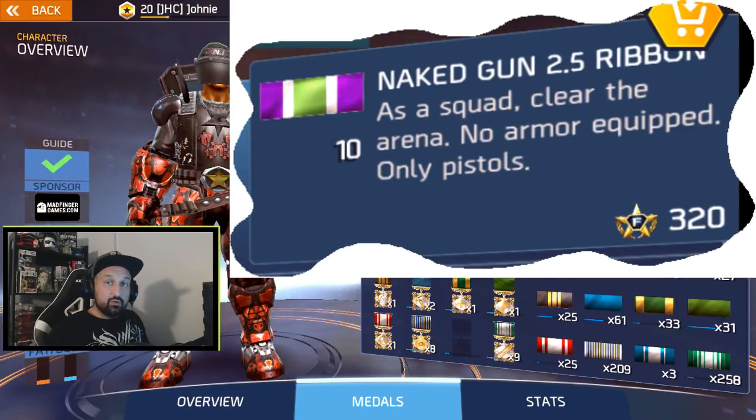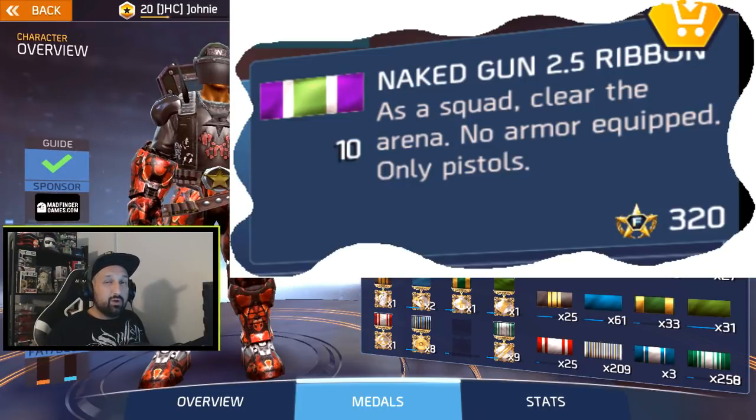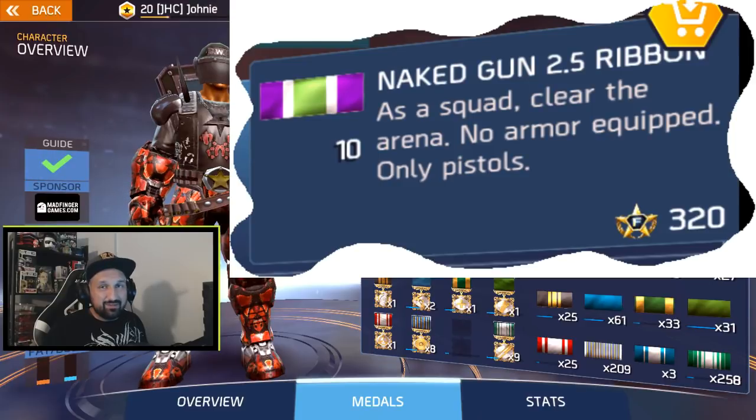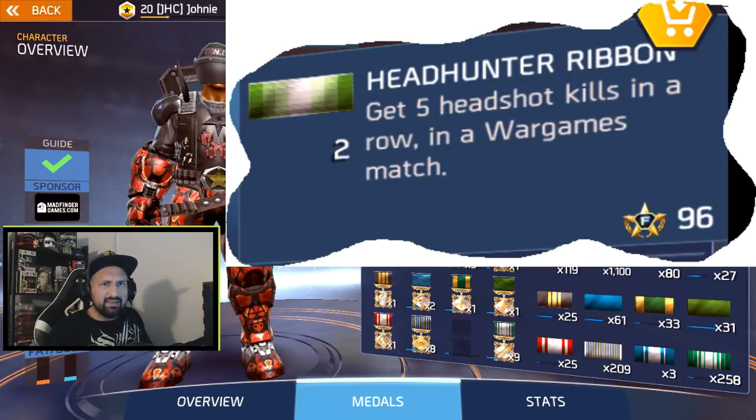Hidden ribbon number seven is Naked Gun 2.5 — again a squad ribbon. As a squad, clear the arena with no armor equipped and only a pistol. That's a bit harder than the dungeon. Naked Tight Fist as a squad was pretty easy, but doing a whole arena naked is just a bit longer. Do it in Bronze Arena — please don't try Silver Arena naked, it's gonna take forever. Bronze Arena, only pistols — it's not that bad, just a bit long.